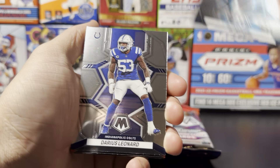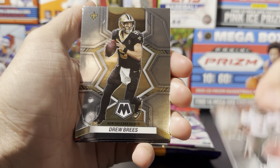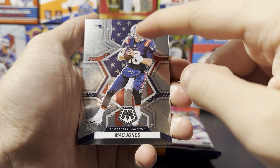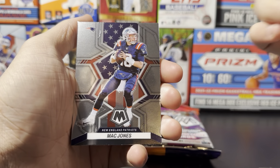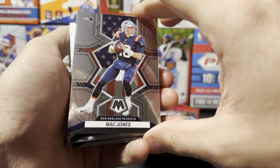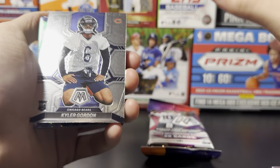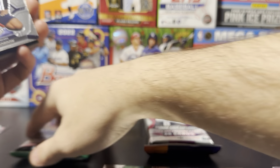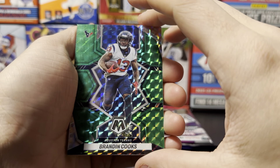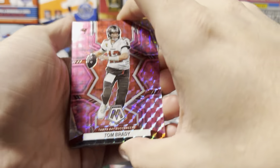We got a really good hit. Some base cards — DJ Moore, Darius Leonard, Trey Hendrickson. Got a Mac Jones, looks like a Patriots insert with the American flag on the back. Jeremy Ruckert on the rookie, Tyler Gordon on the rookie. Our first green parallel is Brandon Cooks — not numbered, just green — and then the pink camos.